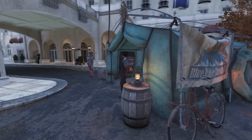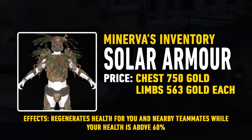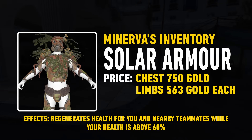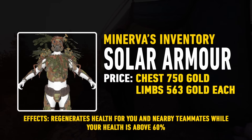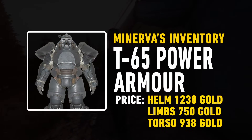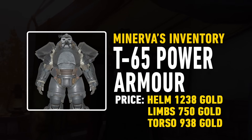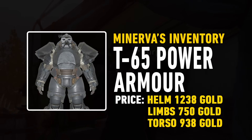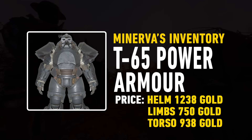Moving on from the weapons, we have a bunch of armour pieces. Starting off we have the full set of Solar Armour, including the chest piece for 750 and all of the limbs for 563 gold bullion each. Note that you cannot buy the helmet from Minerva. After that we have arguably the best power armour in the game — the T-65 Power Armour. You can get the helmet for 1,238 gold, and each of the limbs will be 750 gold each.